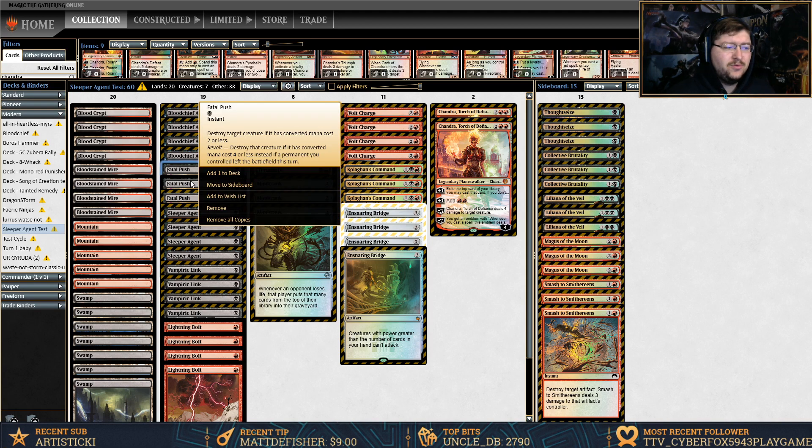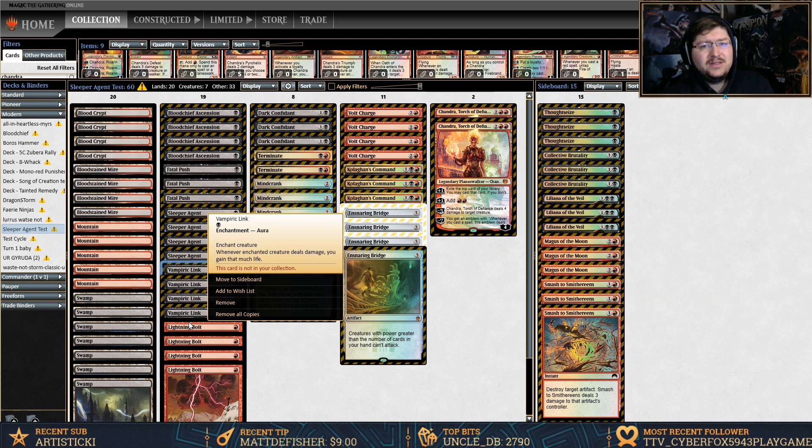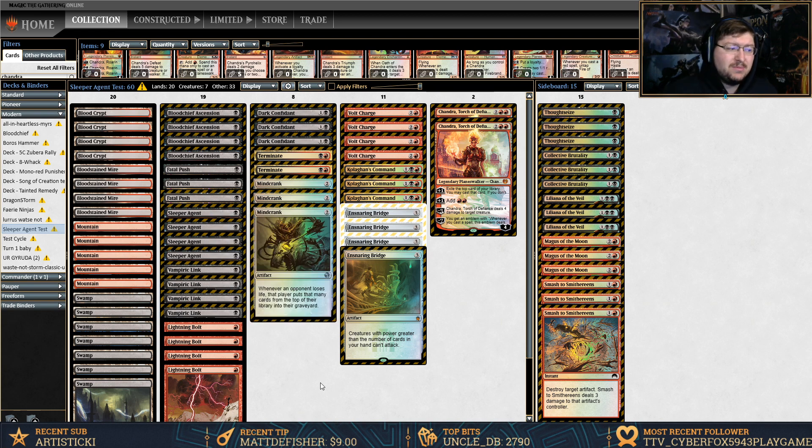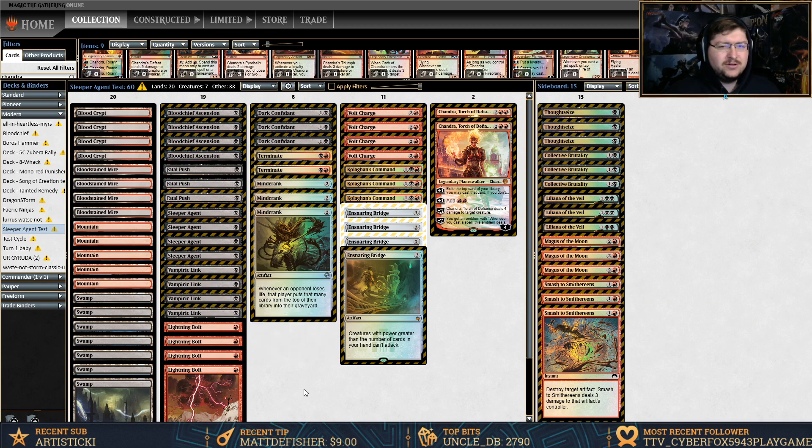We have some removal in the form of Pushes — three Fatal Push. Another card I wanted to test is Vampiric Link. It allows us to basically slap it onto our Sleeper Agent on their side as kind of an alternate just-in-case, because then we also gain the damage that it deals. So we gain two from the damage it deals to them, and we gain three if they attack with it.